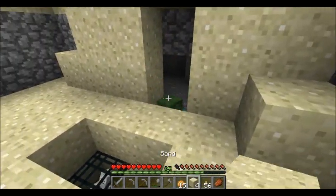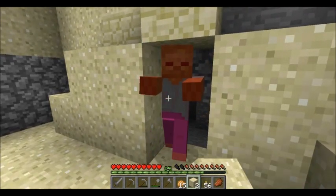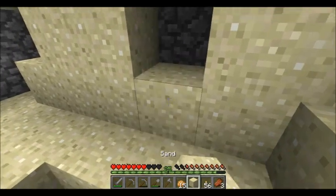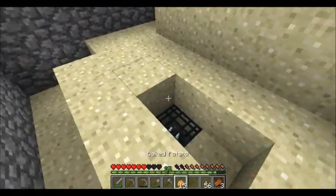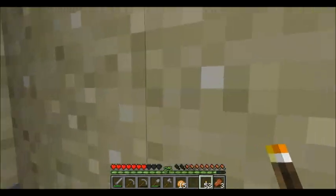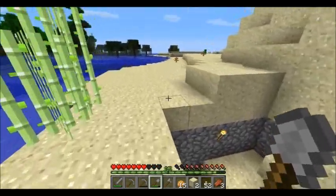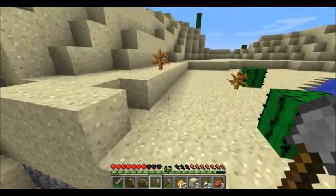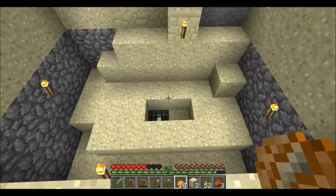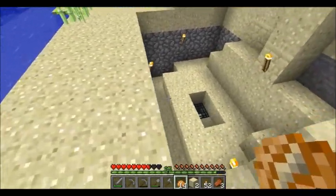First thing I'm going to do is block this off, because I do not want any creepers blowing up a skeleton dungeon — my dungeon. Spawner cages are weak enough to be destroyed by a creeper explosion. I'm probably going to put a link in the description to a video of that happening to another Let's Player. It's happened to me several times — once I had a creeper blow up a double cave spider spawner with a third one pretty close by. That was unfortunate. I'm going to write down the location so I don't forget.